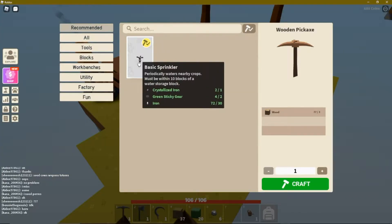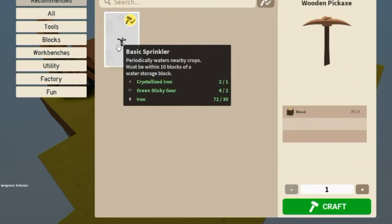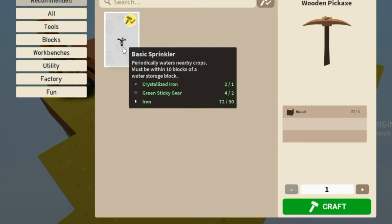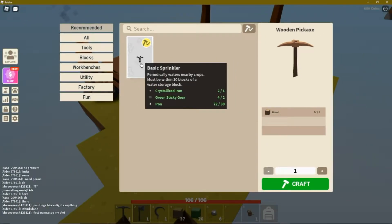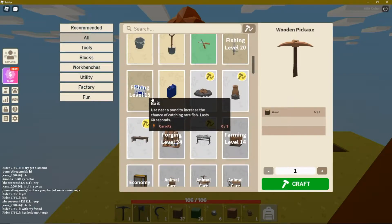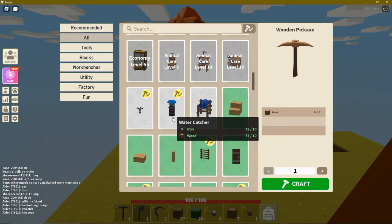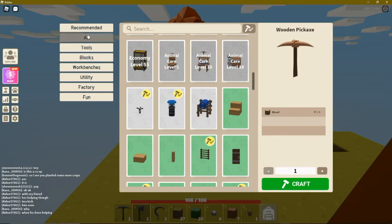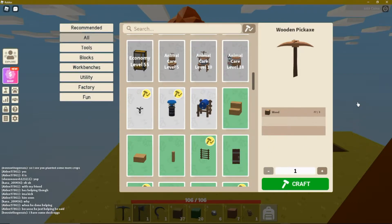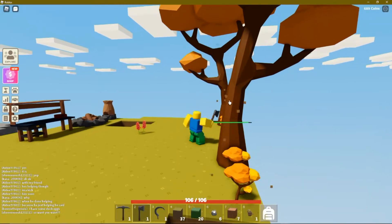I almost forgot about the recommended items on the workbench. It recommends me to craft a sprinkler, but a sprinkler is not what I need at this time — I totally disagree with this recommendation. A sprinkler should be used with an auto farm that uses totems, and along with the sprinkler you need a water catching barrel. All this stuff is too expensive. The sprinkler would cost me 30 iron and I'm still needing about 320 iron ingots to craft the tier 3 workbench. I recommend saving your resources. If anything, it should be recommending a furnace, which I already have. I wonder if it recommends different things to different players.